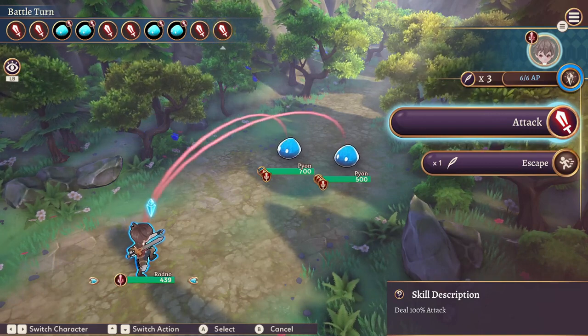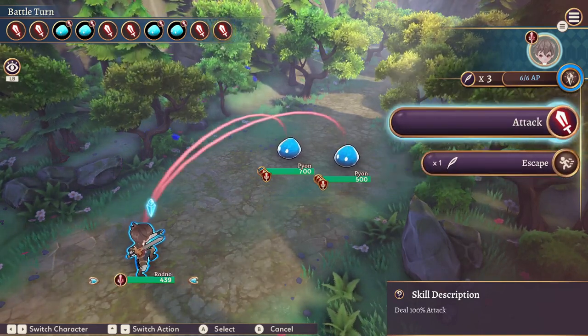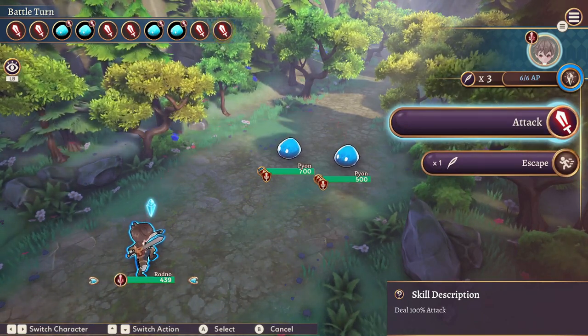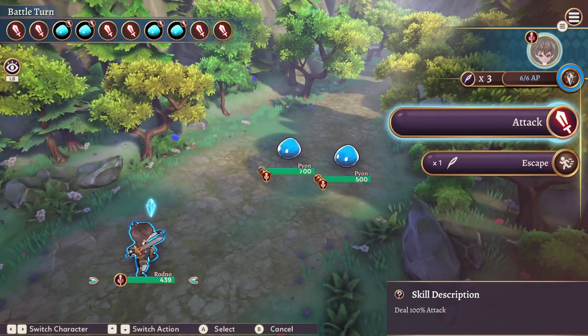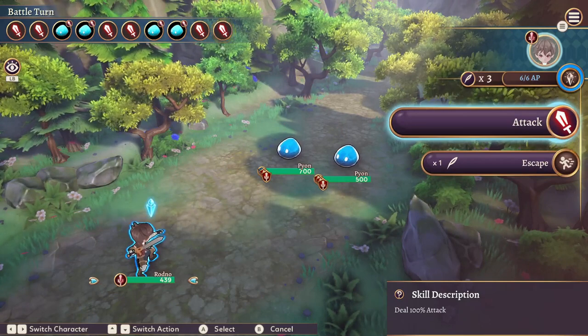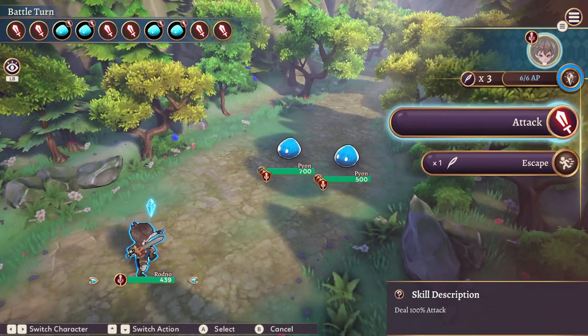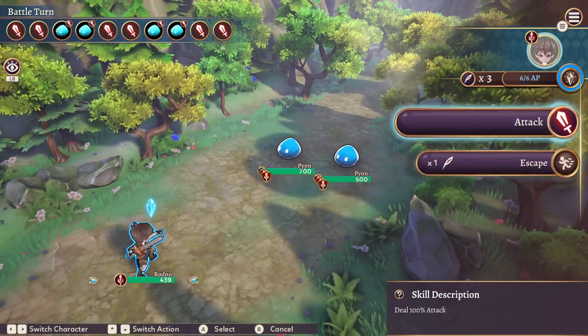The process of balancing relationships with other academies and managing regional danger levels introduces another layer of complexity, and the allure of high-quality research and building blueprints from boss encounters keeps you pushing forward. But it isn't all smooth sailing — during my exploration, I encountered a few issues, including a game crash and a creature quest that started me in a location devoid of the specified creature. However, these glitches were sparse and did not significantly disrupt the overall quality of the game.